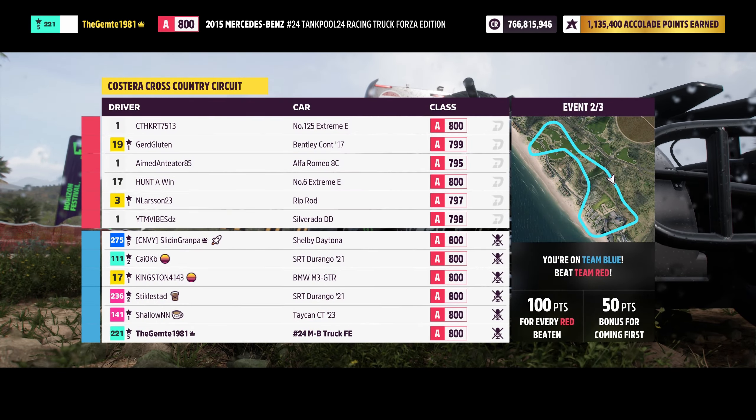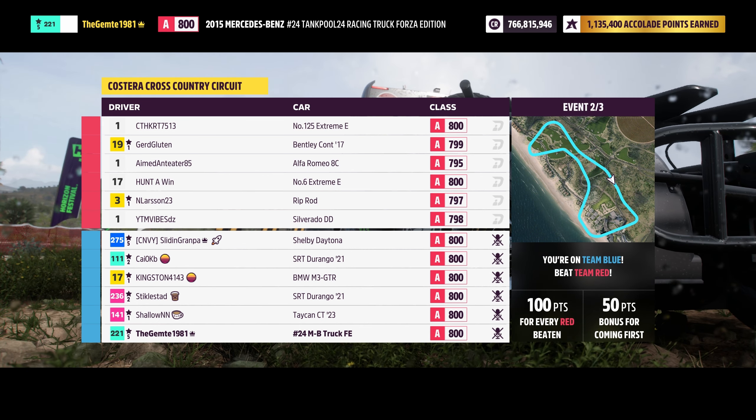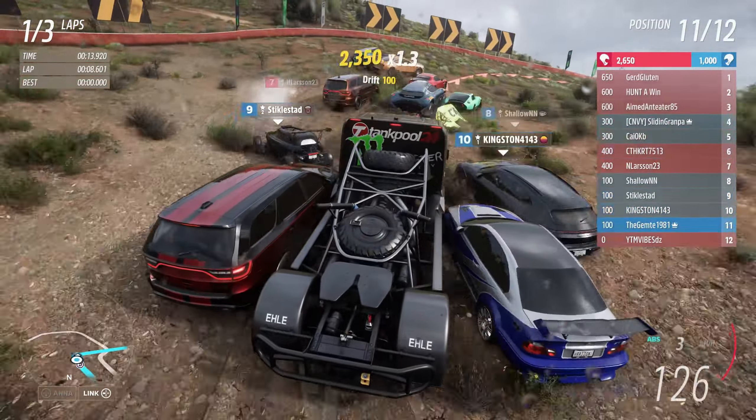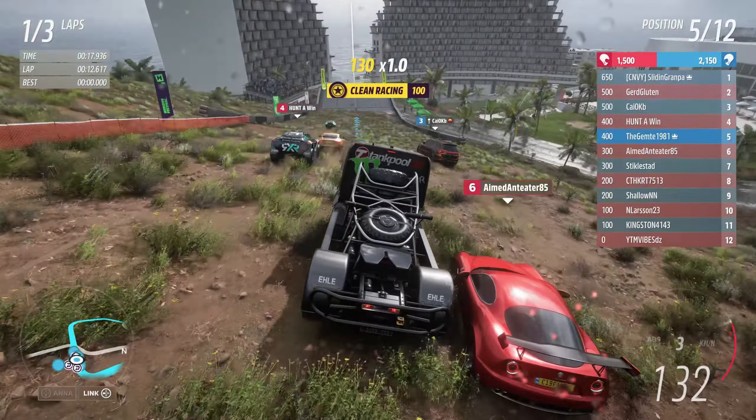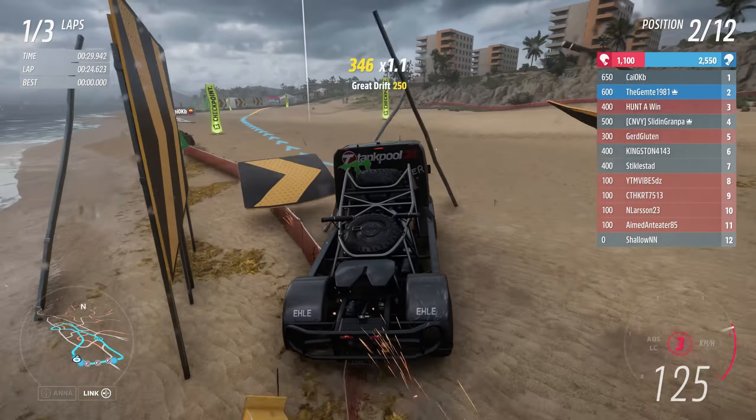Castero cross-country circuit — alright. This truck here is just stock standard A800 as it comes, no tune on it at all. Getting traction sometimes on the sand with this is a bit more challenging, but it does grip. That gold leader next door — it's actually a Shelby, I should say — is actually doing a really good job.